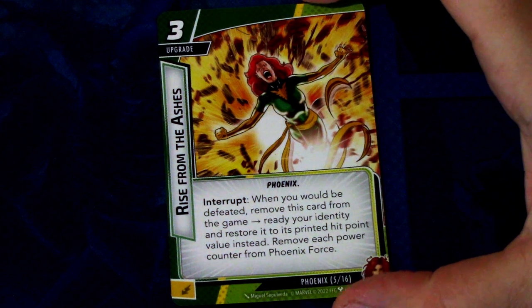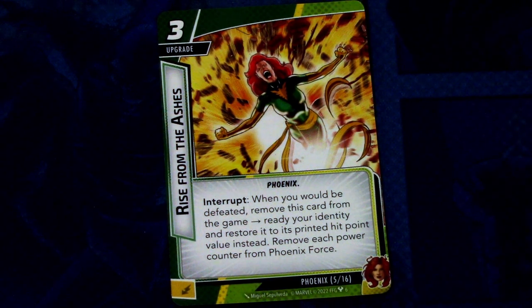Next up, Rise from the Ashes — a 3-cost upgrade with the Phoenix trait. Interrupt: when you would be defeated, remove this card from the game, ready your identity and restore it to its printed hit points instead, and remove each power counter from Phoenix Force. This can be committed as an energy resource. It's a really powerful card, though you need to be mindful that you'll lose all power counters. Maybe save it for the endgame and go all out with Phoenix.